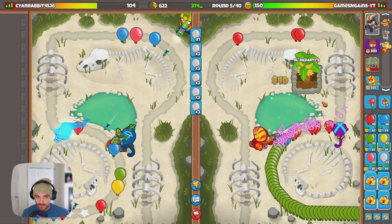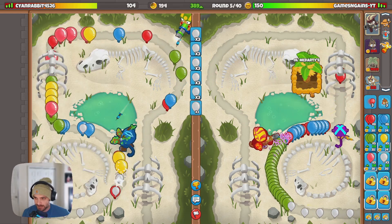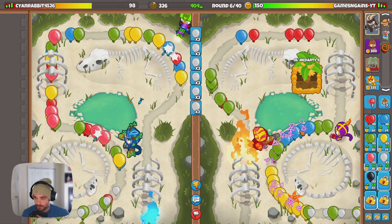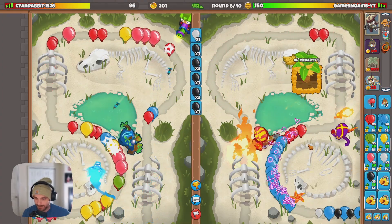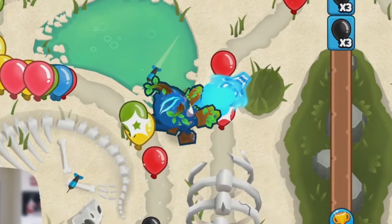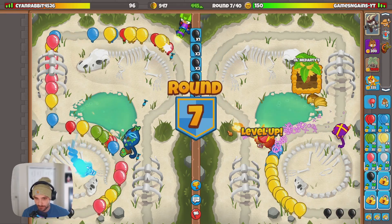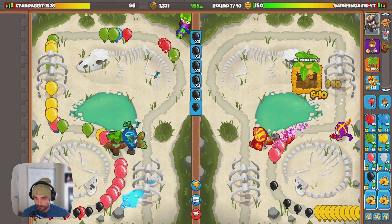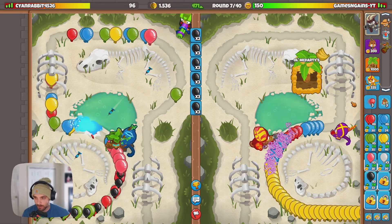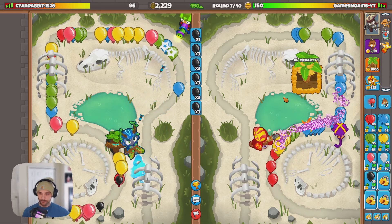Here we are in our next game, currently on round five. We have our boomerang down, our farm down, and we're rocking Gwendolyn. My opponent is rocking the dartling gun and Obyn. I don't understand why people use Obyn if they're not using the druid — I just don't think Obyn is a very good hero unless you're pairing him with the druid. I'm just going to chill here and try to go for that plantation.